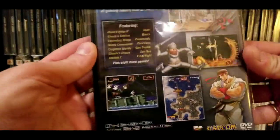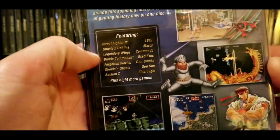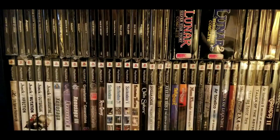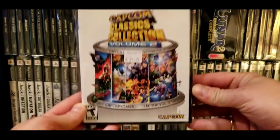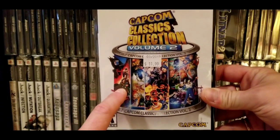Next up we have Capcom Classics Collection. This is Volume 1 and it's got Section Z, 1942, Legendary Wings — I think there's one more on here that's actually pretty good. Anyway, Capcom Classics Collection Volume 1. And to back that up we have Capcom Classics Collection Volume 2.